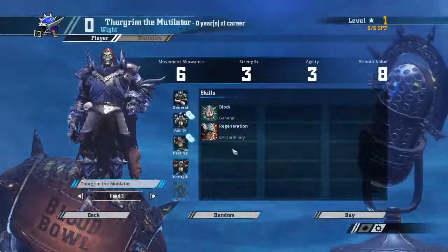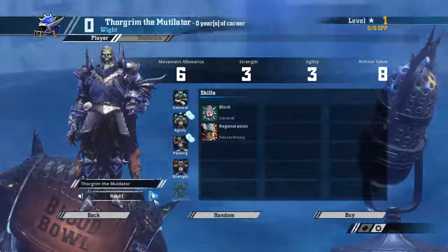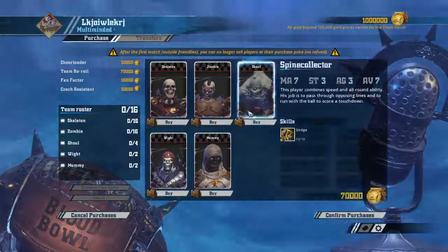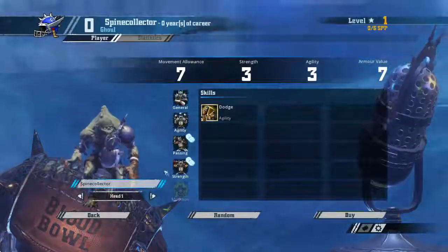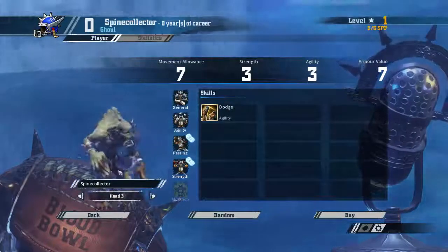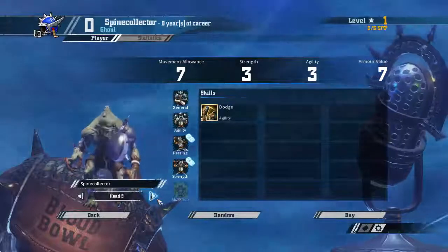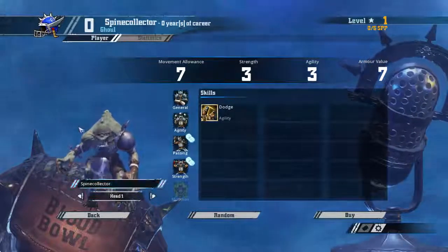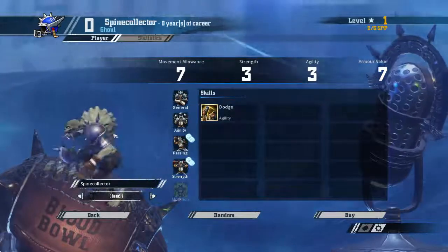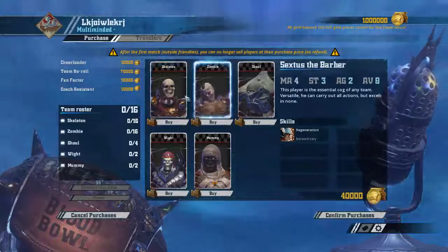How expensive are they? 120,000 — holy shit. You're probably not getting two of them on the first run. Wights have General and Strength access, so we've got two guys with Strength access — that's pretty cool. Only three heads, and someone out there is going to make a Game of Thrones team with the White Walkers. At 90,000, and then the Spine Collector — you've got Agility and General access. Three heads: one mean, one derpy, one just hanging out. He's cool. 40,000 — cheap linemen. I like this.